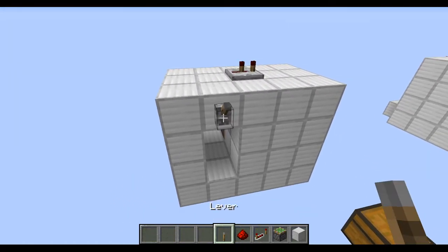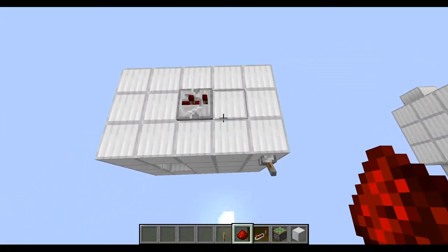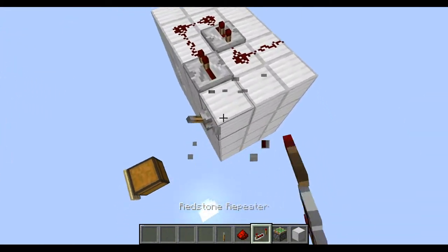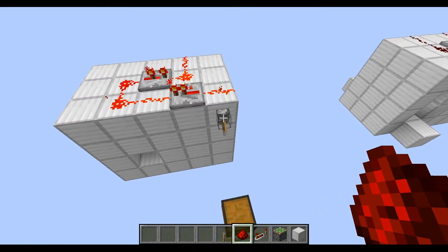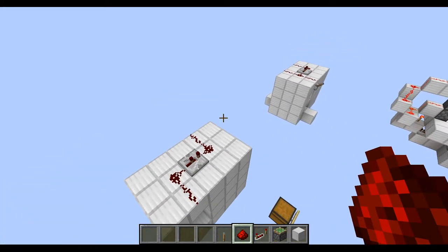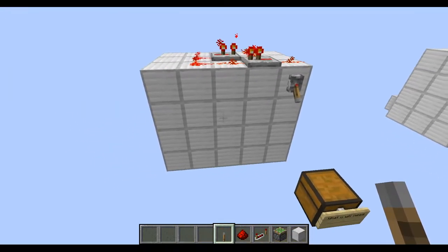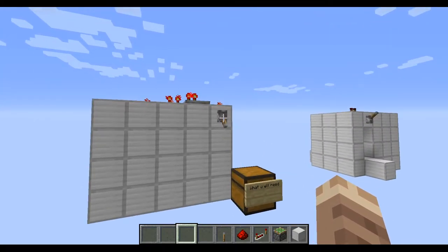Now you need to put your lever. You can put the lever wherever, just make sure that this connection here doesn't connect. There we go. You'd honestly never know where the door is — like if the lever was over there, you just wouldn't know.